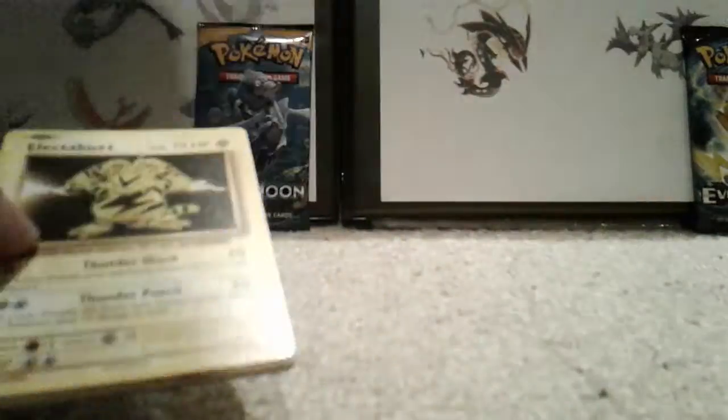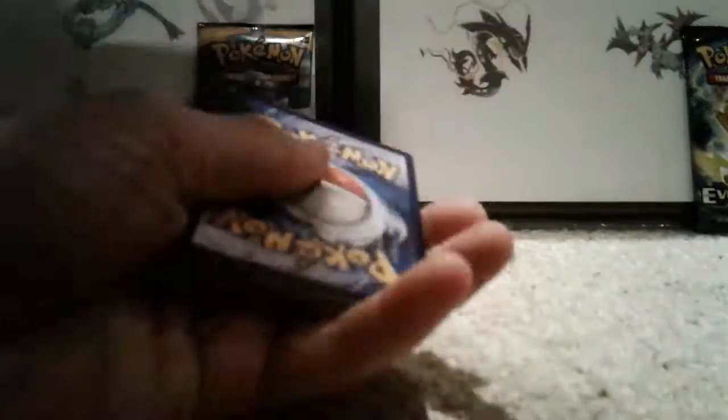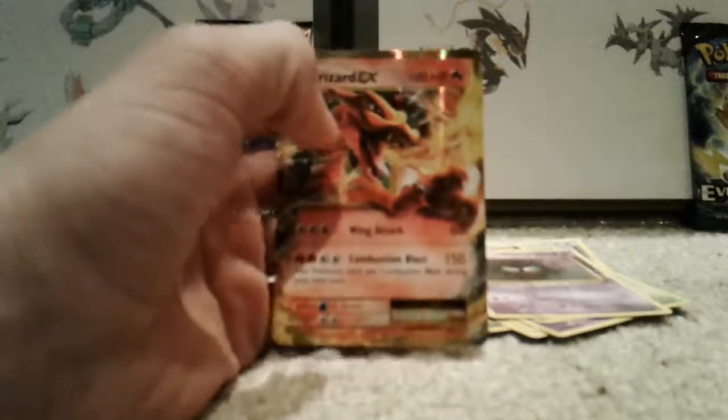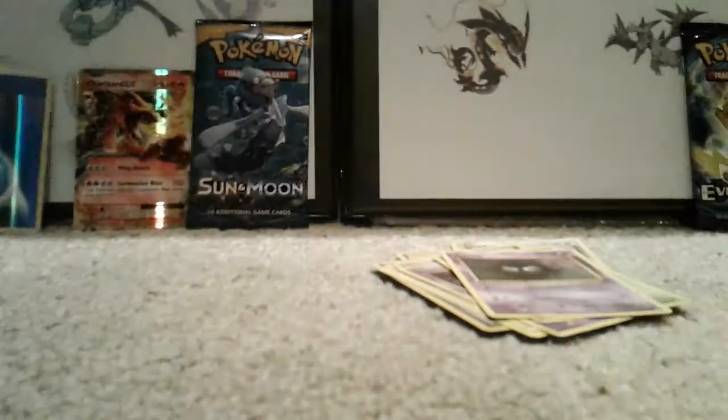Evolutions does it neat — you can just do it like that. There's the code card. One, two, three from the back. We have a Porygon, Pokedex trainer, Evolutions Spray, Electabuzz, Magikarp, Drowzee, a shiny Caterpie, Ghastly, a Holo Energy, and a Charizard EX! That's a pretty good pull — awesome, nice Charizard EX!